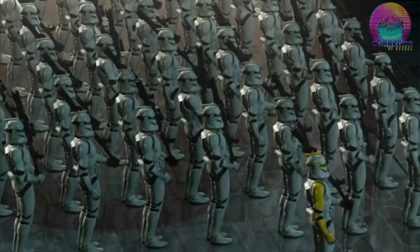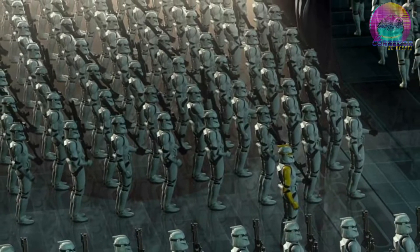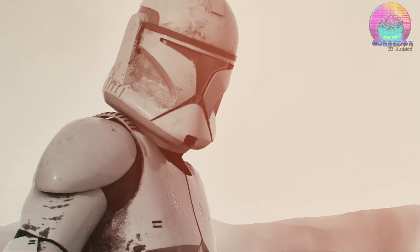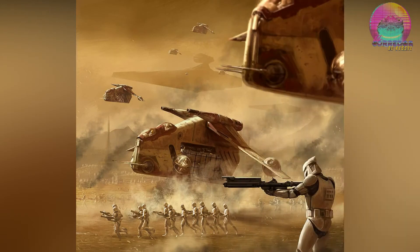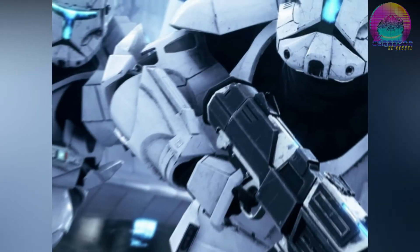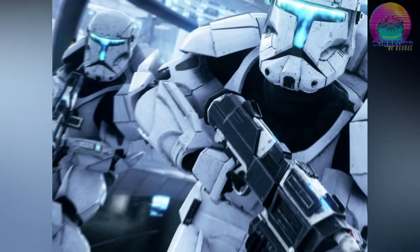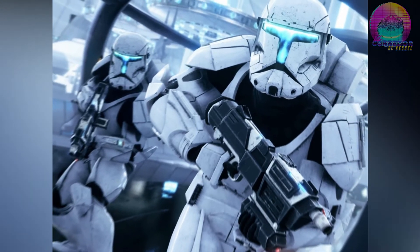La estructura del ejército de la república se dividía en 10 niveles, y a la vez ésta se dividía en dos órdenes de batalla, que se abreviaban como Orvats. Estas eran las fuerzas regulares y las fuerzas especiales, las cuales tenían una diferencia importante de números. Las fuerzas regulares se enfocaban en el grueso de la infantería, y las fuerzas especiales en la infiltración, sabotaje y captura de objetivos tras líneas enemigas. Primero vamos a repasar la estructura de las fuerzas regulares.